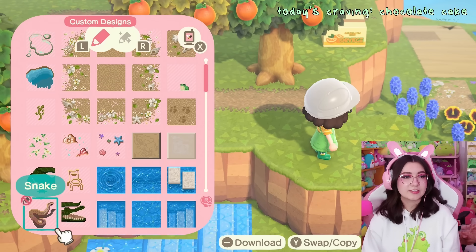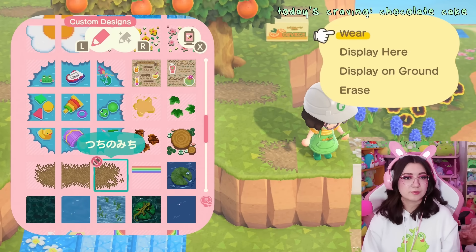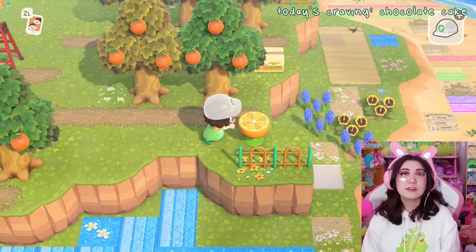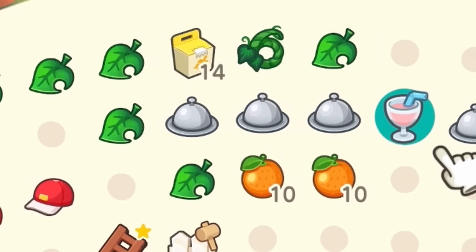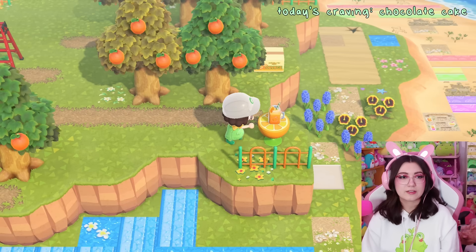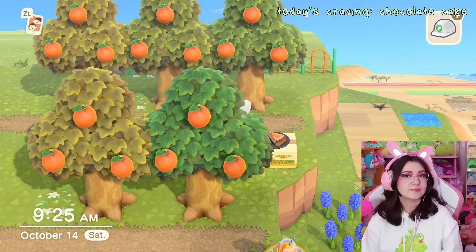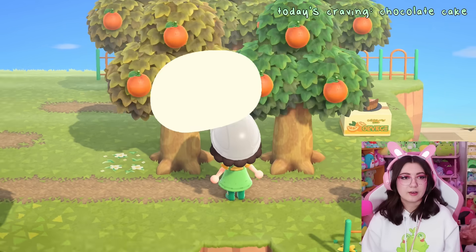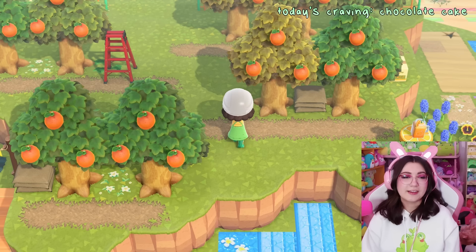I also have this orange blossom custom design which I already used here and there, but I feel like we have to use it more because it just makes sense. I have an orange end table in my inventory — I wasn't exactly planning to use it but we can just do it anyway. I'm gonna do some little dirt down here, or actually — fencing instead. I thought we could put some little orange things on here. Options: tart, pie, marmalade, smoothie, pound cake, juice. I'm kind of feeling smoothie.